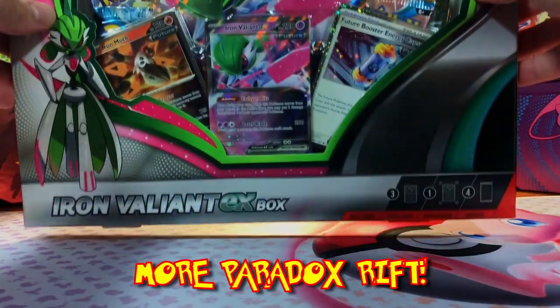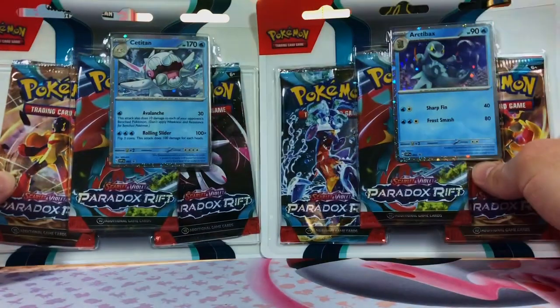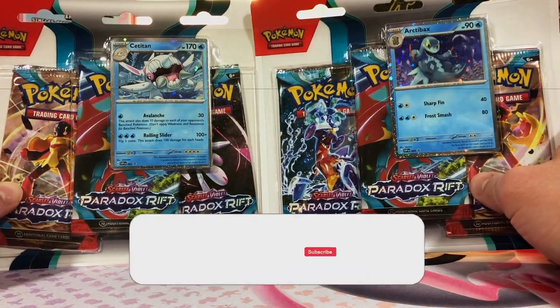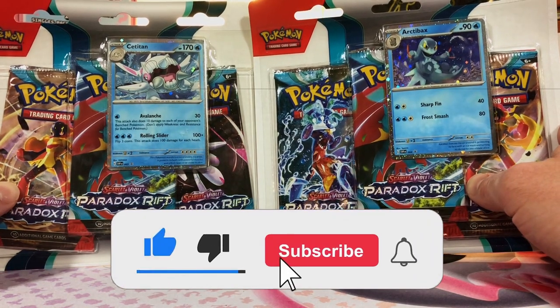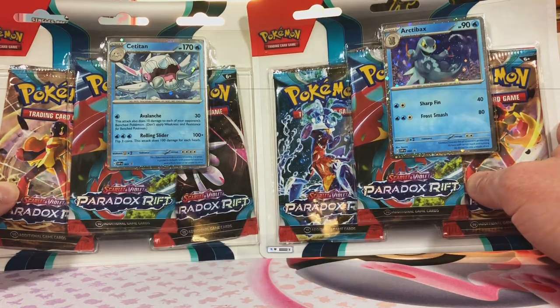Today, more Paradox Rift and more Pokemon 151. I'm giving away two three-pack blisters of Paradox Rift to one lucky subscriber. All you gotta do is hit the like button, subscribe to the channel, and leave a comment down in the comment section.